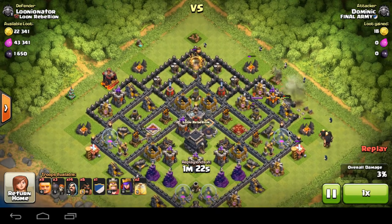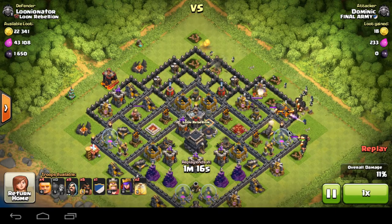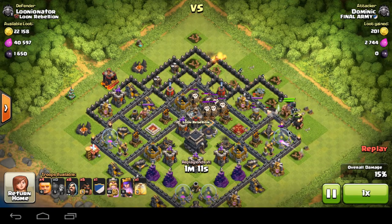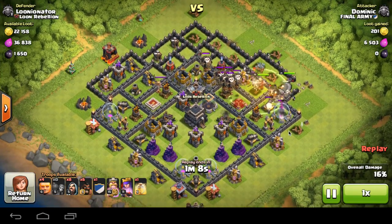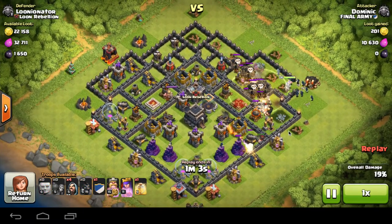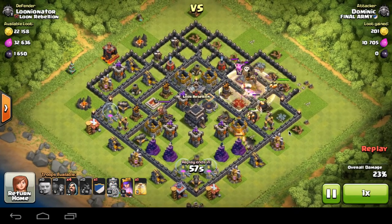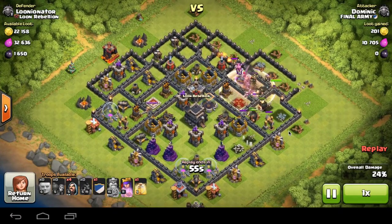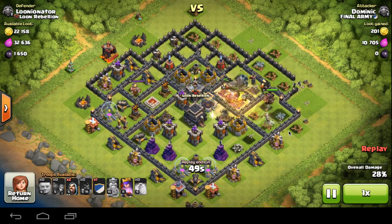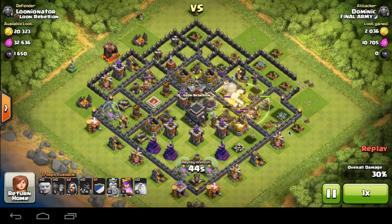Starting off I'm using my normal strategy — giants and wizards. It's the safest strategy for me; I'll always be guaranteed 50%, and if I aim for the town hall I'm most likely to get it. This defender Lunianator is well prepared with a clan castle full of balloons, which aren't much affected by the poison spell — really smart of him. My king takes too much damage here, but I still have all my wizards nicely bunched up destroying everything in their path.